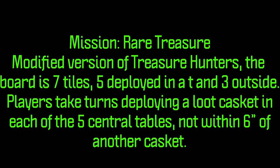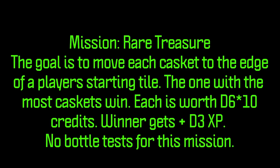The mission was based on the Treasure Hunter scenario with minor adjustments. There are five central tiles each with a loot casket, plus three outside tiles where each gang deploys. The goal is to drag loot caskets to contact with a board edge — most caskets wins, and ties are shared. Each casket is worth D6 times credits, and the winner gets plus D3 reputation. Fighters deploy within three inches of the outside board edges on their tile.